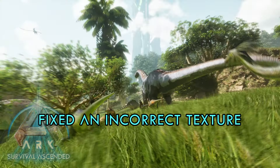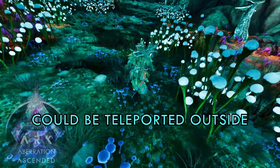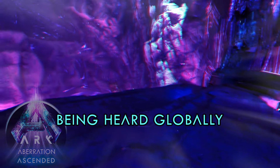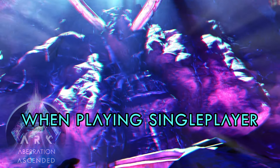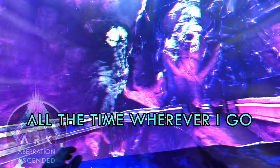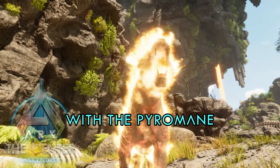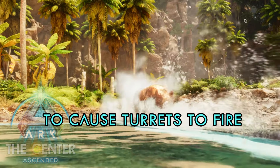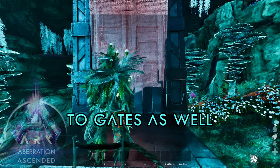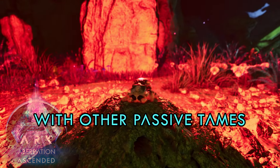Fixed camera stutter when climbing walls with a Megalania. Fixed Ceratosaurus sometimes losing all their food when deployed from a cryopod. Fixed FOV slider setting not saving on consoles. Fixed GCM fly not working in languages other than English. Fixed some audio issues with player emotes. Fixed vampiric trait not working correctly if the dino has the digestion buff active. Fixed creatures not using correct pathfinding when navigating to dropped honey. Fixed dino sutures being unable to enter underwater air bubbles on The Center. Fixed incorrect textures on Aberration and The Island. Fixed missing water volume on Scorched Earth. Fixed radiation surface burning audio being heard globally in some instances during single player.